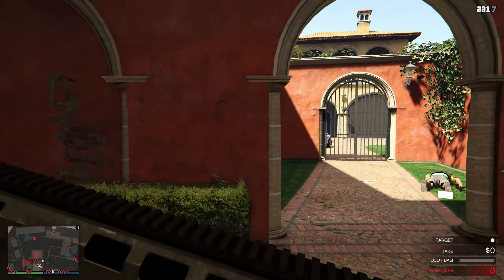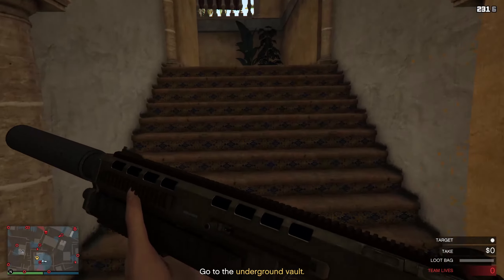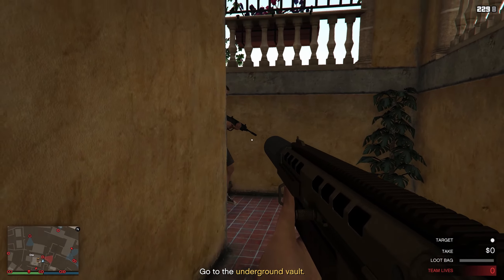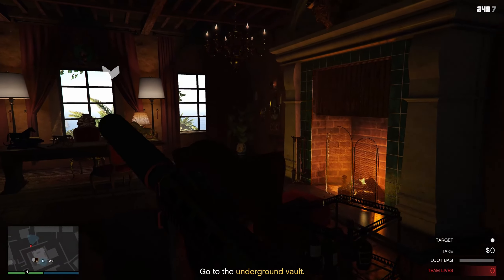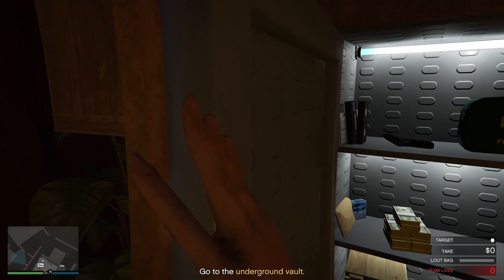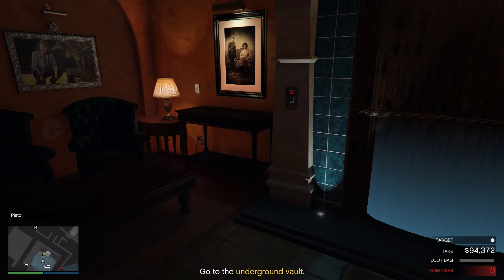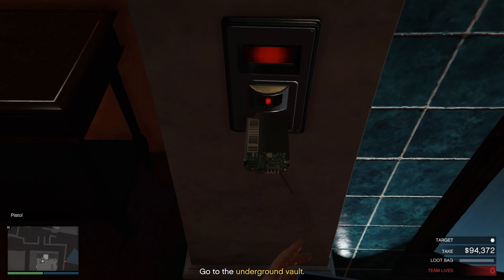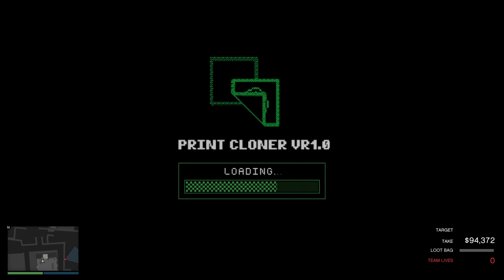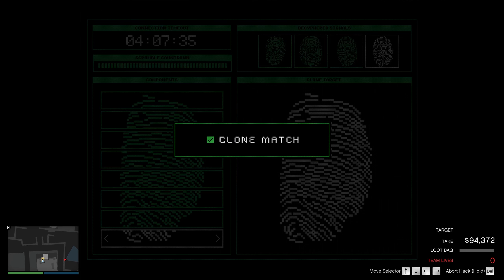Now we can go ahead and head up here to El Rubio's office. Take out that guard — I like to wait until he stops walking, easier target to hit. There's a guard right here, we can take him out. If you want to go upstairs a bit faster, you can ADS and hit the jump button and you will roll. Kill that guard. Now we can head into El Rubio's office. We're just going to do the hack — and just like that, we have finished the clone match hack.